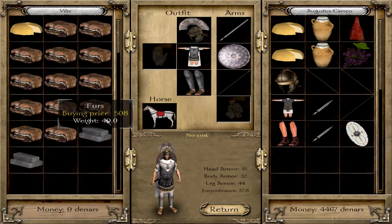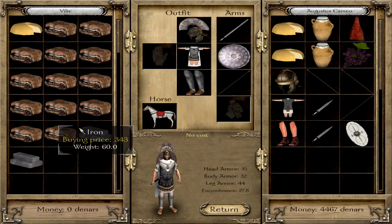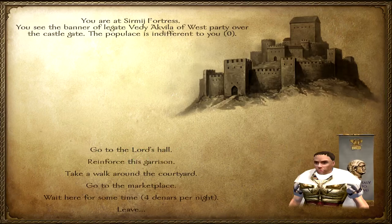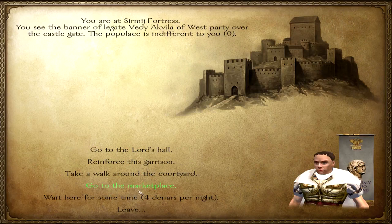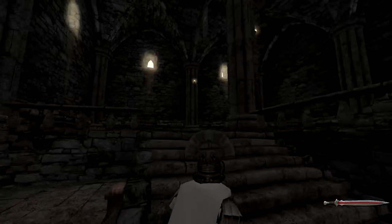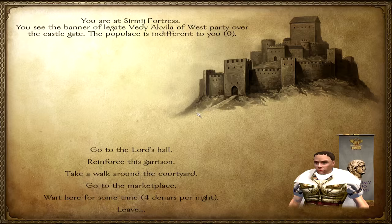I did not know this — you can buy first iron. I like that, I definitely like that. You can buy stuff and sell it here, though they don't have much. If their price were a bit better, by all means. Reinforce garrison — now okay, let's go to Lord's Hall. I don't know if the party is still going on around here. Doesn't appear to be — what a shame.